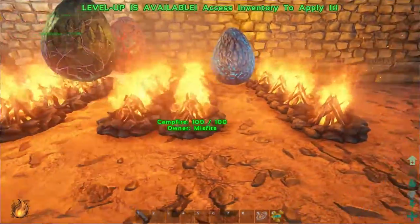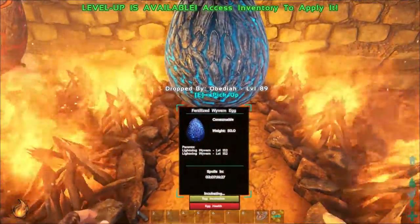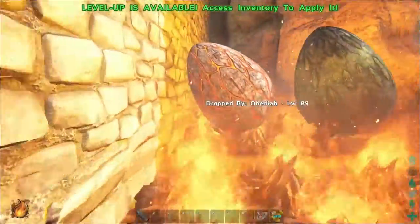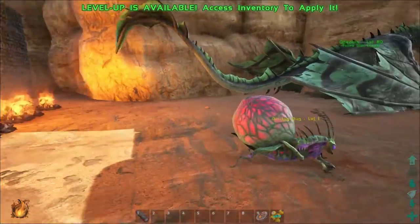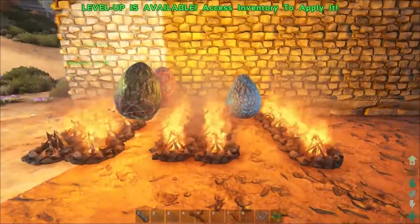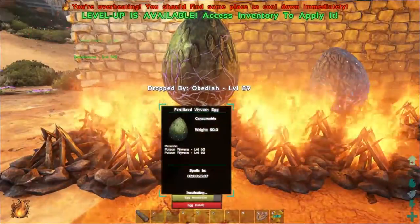That didn't take very long at all because I already had the stuff all built — campfires and spark powder from last time. Now we got that one incubating and we got these guys incubating too. So this one's going to hatch first. I'm going to let him get pretty close. Get out of here, oil bug. I'll bring you guys back and we'll see what we got to do.